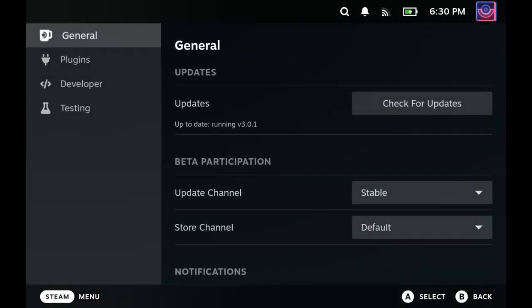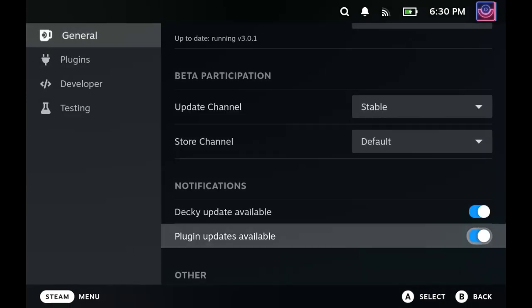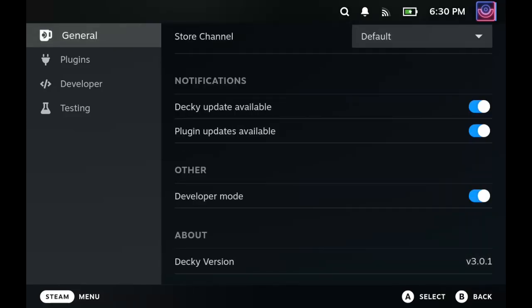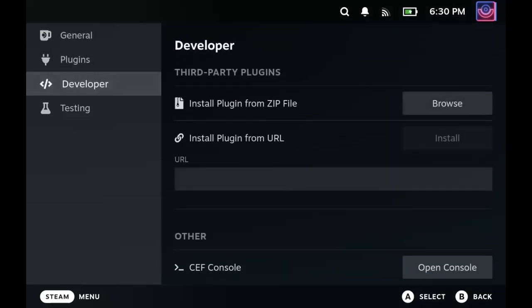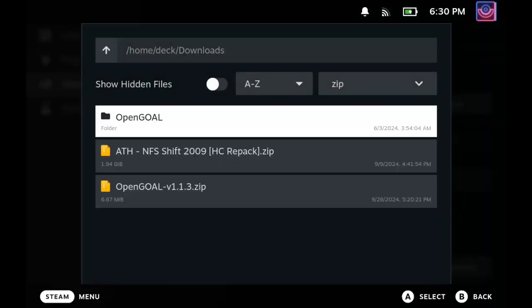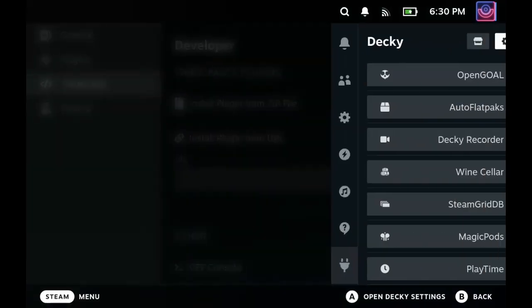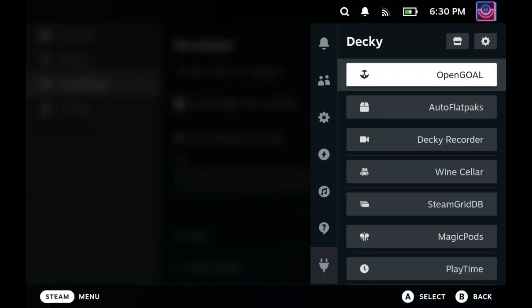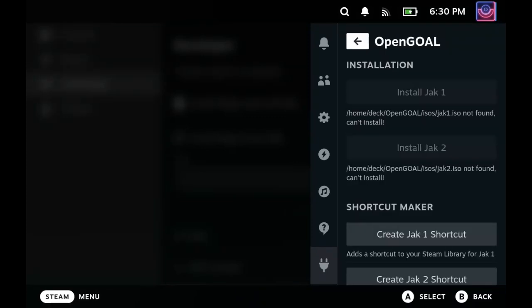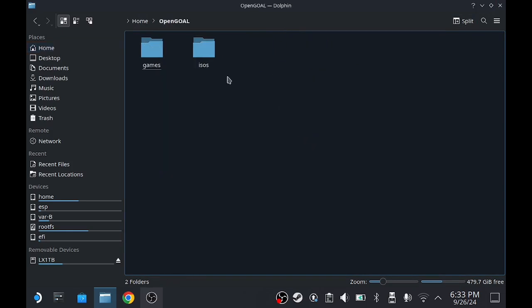What you want to do is go back into desktop mode, go to settings, then go to general for Decky. You're going to turn on developer mode, and then once you've done that you're going to get down to Developer and install the plugin from zip — which is what we've just downloaded. Go into your downloads folder where it downloaded and install it. Done, easy as. Now we're going to go back to desktop mode and put our ISO in the correct folder. The folder we're looking for is the ISOs folder, which is under Home and OpenGOAL.